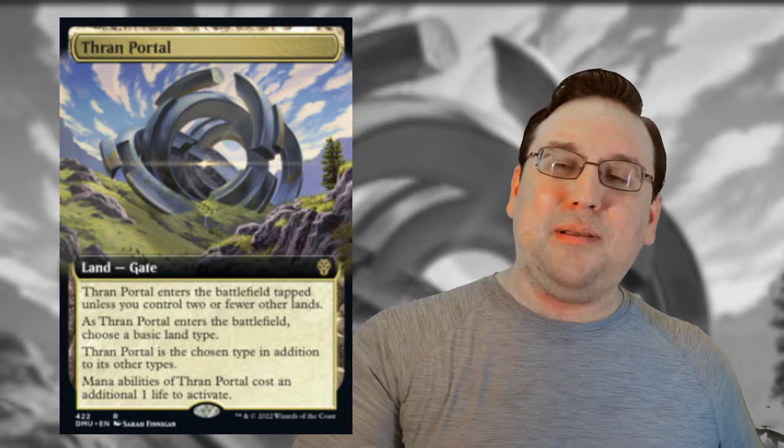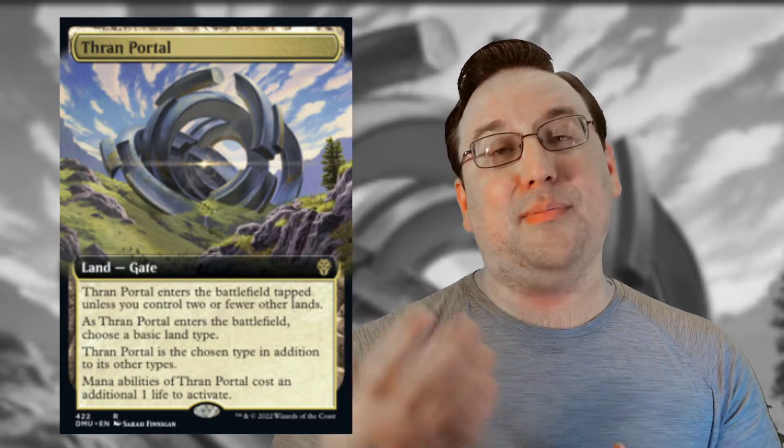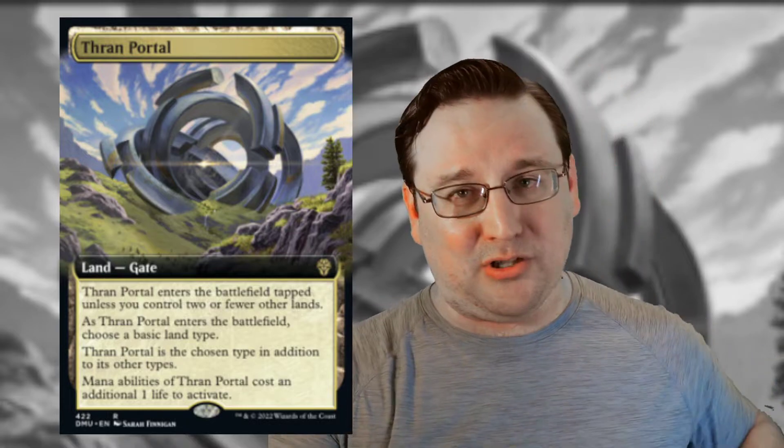If you're trying to run a three-color midrange deck with an aggressive game plan — hitting Blood Tithe Harvesters, Tenacious Underdogs on turn two and applying pressure — Thran Portal is going to be excellent because those decks need good mana fixing at one and two. If you're in late-game control decks, it's not as good because it enters tapped when it's your fifth or sixth land and only gives you one type of mana throughout the game. But for early fixing, this card is going to do it in spades. Also, it's a gate — Maze's End players, you got more toys.